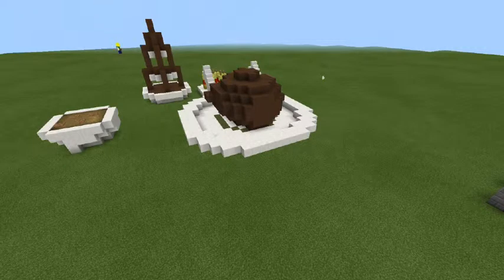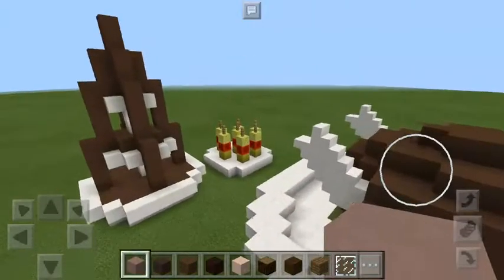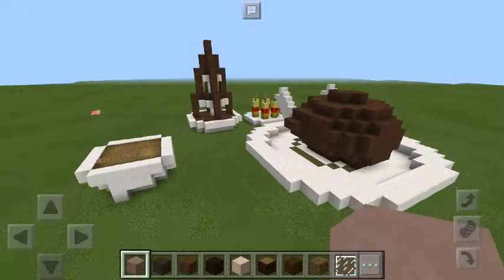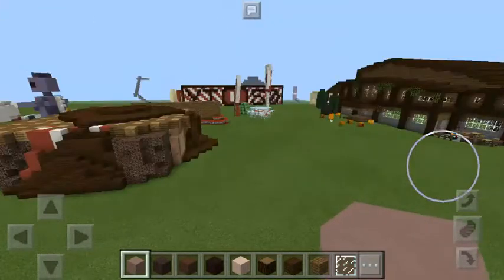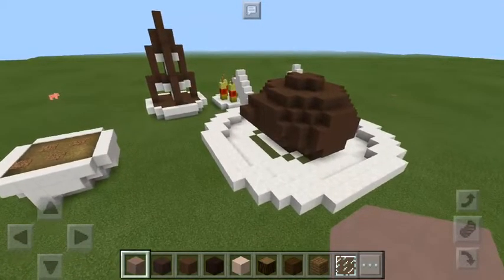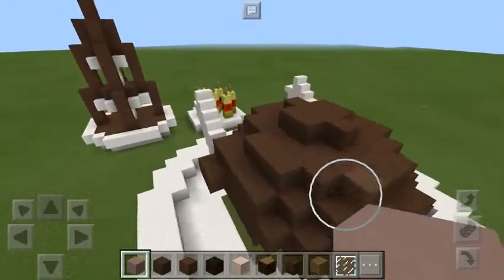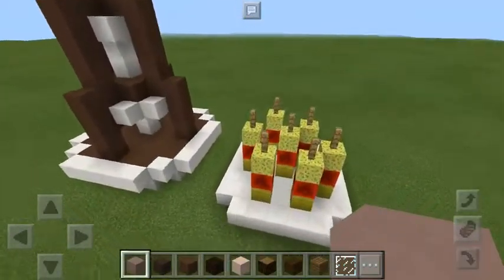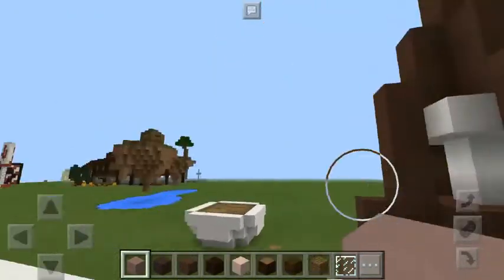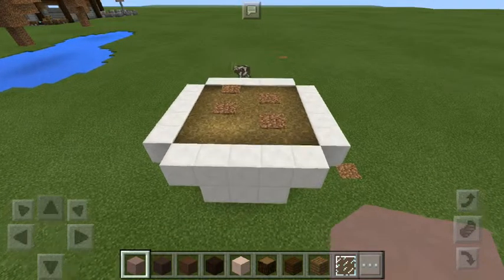Okay guys, so as you have just seen from that video, here's the Thanksgiving dinner I made. Yeah, it looks horrible compared to my other builds. But here's my screen — here's a turkey, there's some pineapple cheese and cherries over here. I don't know if you guys have that, it's really good. We got a chocolate fountain and we got something in a bowl. I don't even know what this is, I just made it.